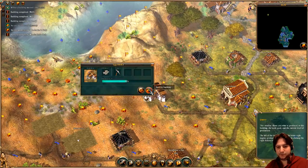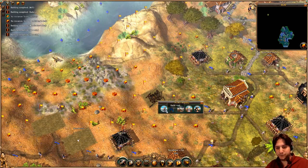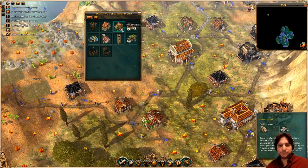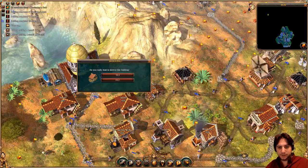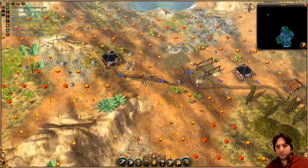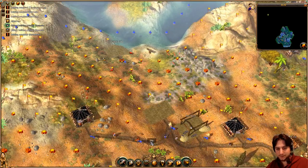No resources found — the quarry is over. I will destroy the building and it will bring me back some planks. It's better to destroy the building before removing the roads so you get back the planks. I have a lot of area here and maybe I want to build a second forester hut to have more trees. This woodcutter didn't find anything either — I can remove it because I wanted to get rid of the wood around here to clear the farming area.